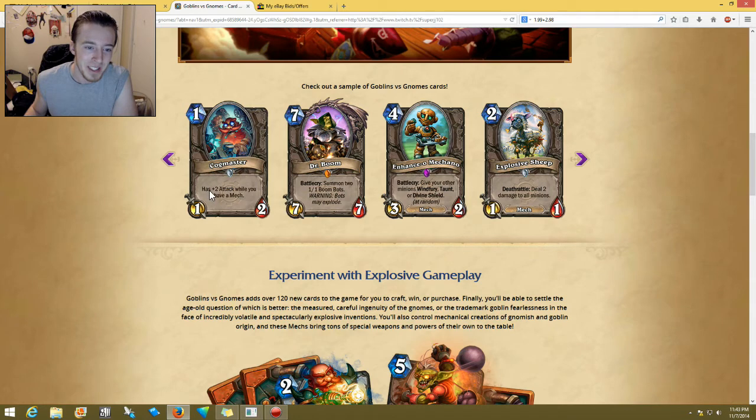There's a one-cost Cog Master with plus two attack while you have a mech. I think this could be good if you're able to combo it, since these are mech cards. I mean plus two attack is kind of nice, but it does only have two health. It would be a 3/1 one-drop, so possibly — but you'd have to wait a few turns, so I don't know if that's really that good.